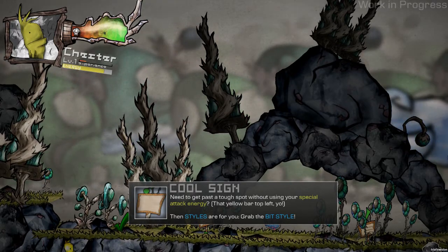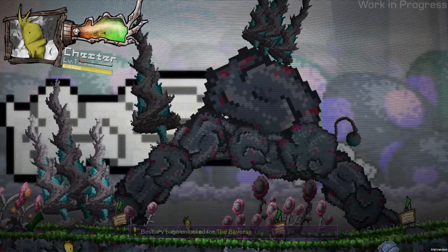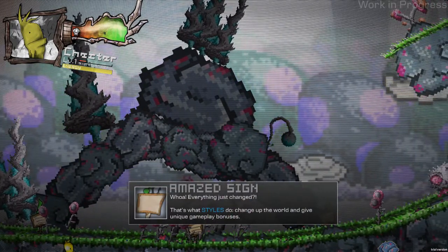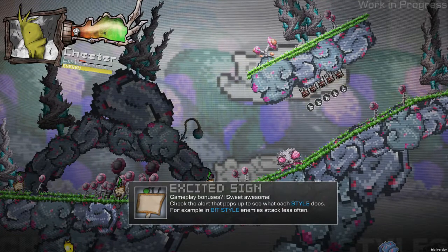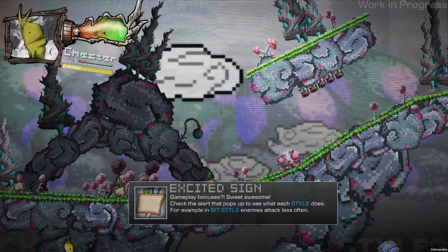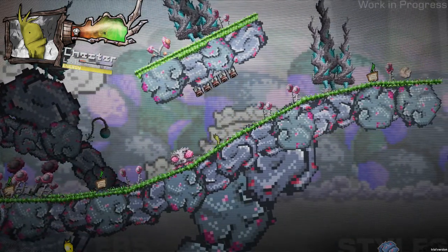Inside of you, grab the beat style. What? Beat the verse? Well, everything just changed — that's what styles do, they change up the world. They give unique gameplay bonuses. Check the alert that pops up to see what each style does. For example, in this style enemies attack less often. Okay, that's convenient.